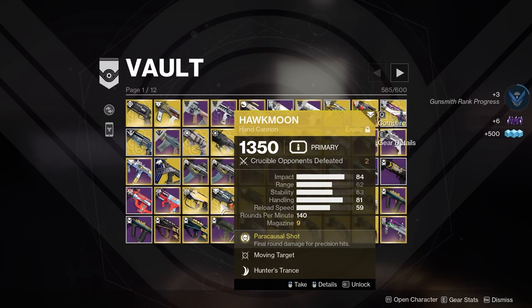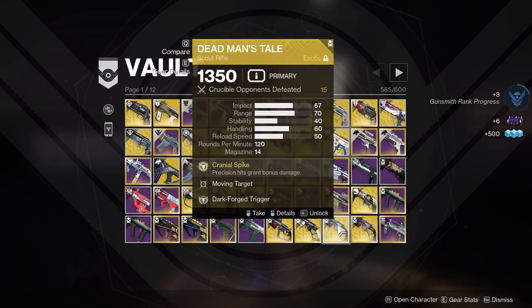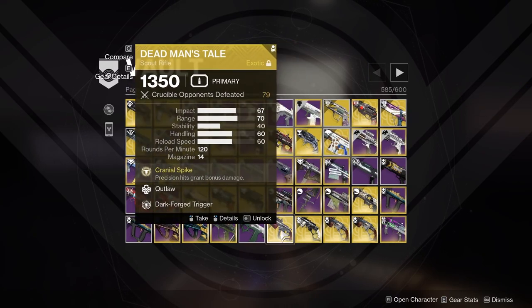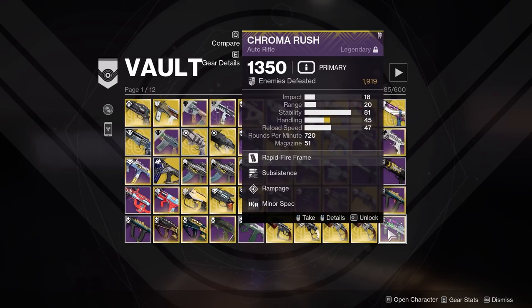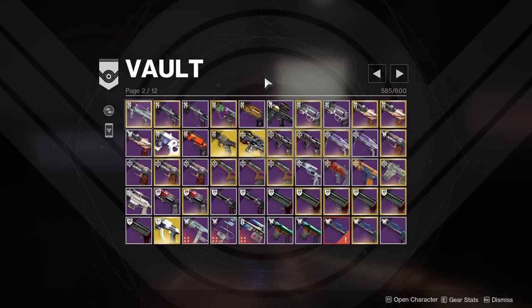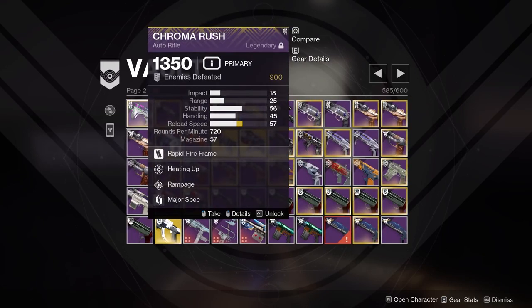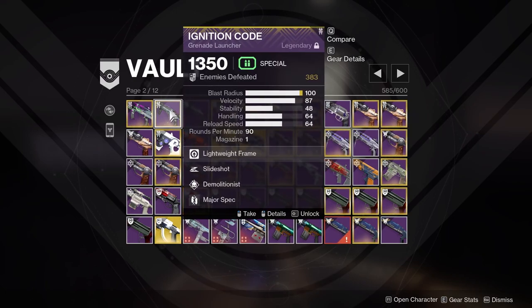My Hawkmoon with Moving Target, Rangefinder, Opening Shot — I don't think I care enough about the Opening Shot roll, I just don't use hand cannons very much. Outlaw Vorpal Moving Target Fourth Time's a Charm Dead Man's Tale — I feel like Outlaw is just overkill on this, I don't think I need that. Subsistence Rampage Chroma Rush — great auto rifle, one of the best. Heating Up Rampage on Chroma Rush — Heating Up is okay, I'll keep it.